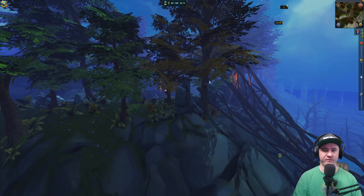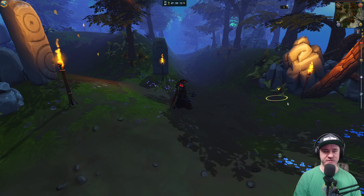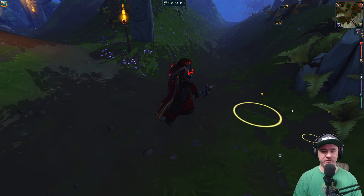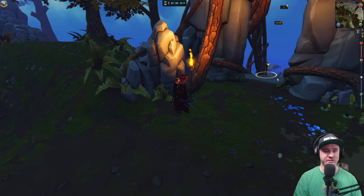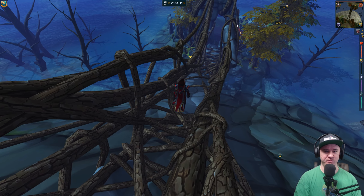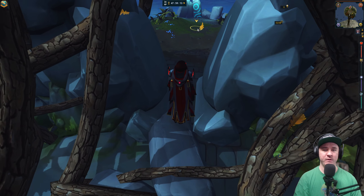Beautiful big enchanted rock with a misty moonlight feel — very twilight, like a werewolf or vampire would come out at you. Can we talk about the lighting for a second? It has been updated to be so beautiful. The global illumination — look at that — as my character walks up to the light, look at the light fading off the back of it and fading into the front as we get closer to the light source. They've done a phenomenal job with the lighting over the last two years.